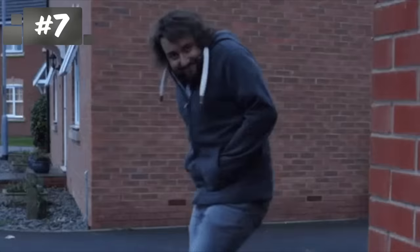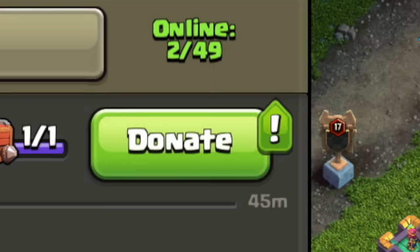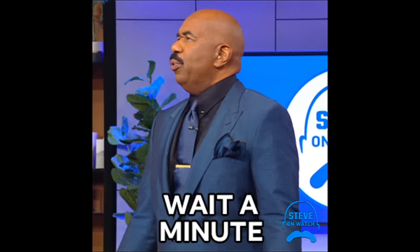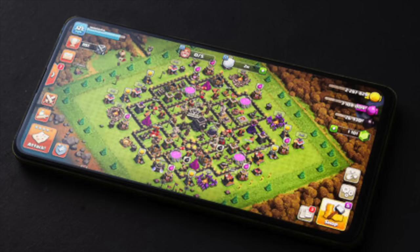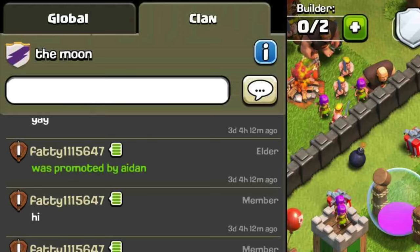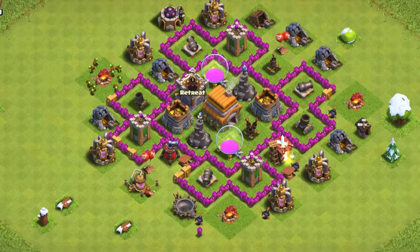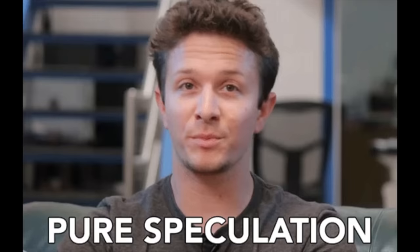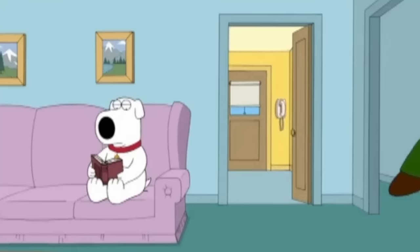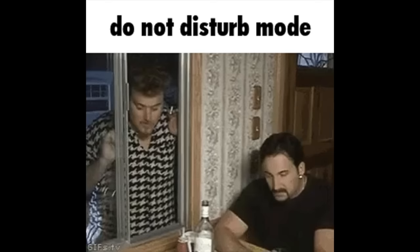Nowadays it's pretty hard to get online without being noticed — the clan can see you attack, your friends know you're online, and there's even an indicator above the chat showing how many people are online. But surely some of you remember a time when you could get online and there was absolutely no way for anyone to tell. You could be farming for eight hours straight and no one would have a clue. All 50 members could have been active at the exact same time and no one would have noticed. The only way to be known was to say something in chat or visit someone to see if their barracks were training. Lurking was possible, but today not so much — some have even been asking developers for a way to appear offline.